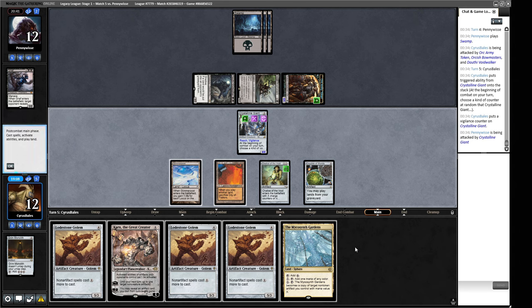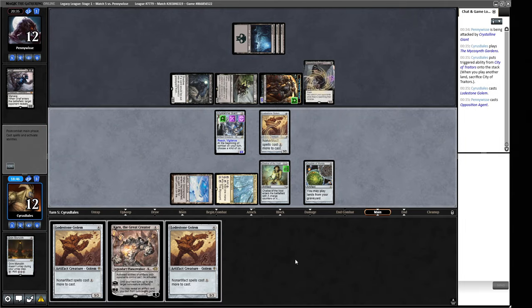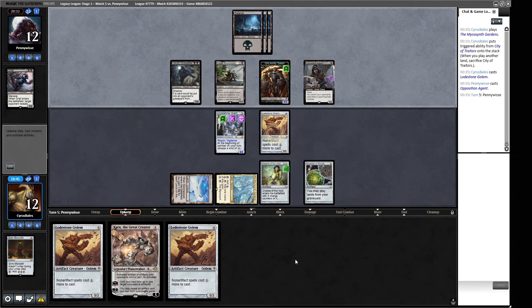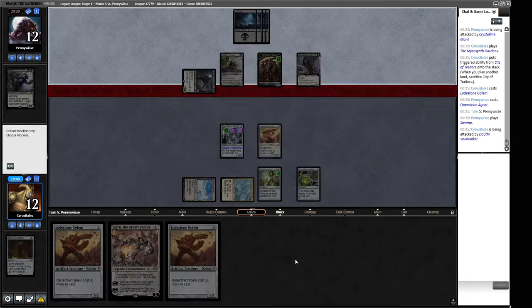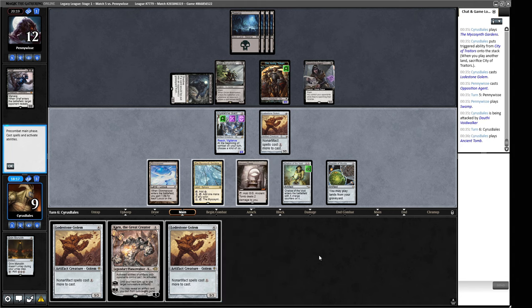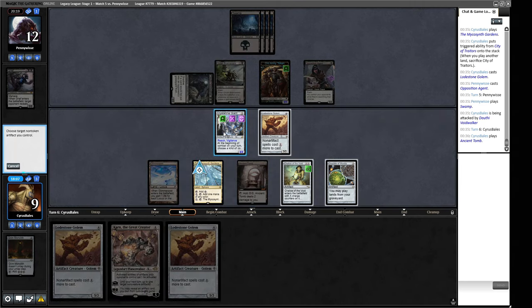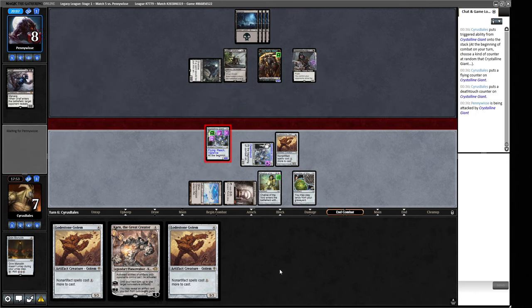Copying the Giant is something we should have done before combat. The Lodestone Golem doesn't really impact us negatively. We can Microsynth Gardens later if we draw another land and get another threat that way. Opposition Agent — our four-four is good against their three-two but Orcish Bowmasters is an annoying card they could have. Just the Dauthi Voidwalker attacking. We'd like another Crystalline Giant rather than Lodestone Golem. This one will be tapped. We hope for Lifelink — instead it gets Flying. It's going to be a tight race.